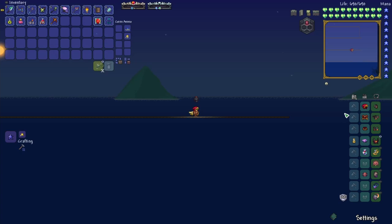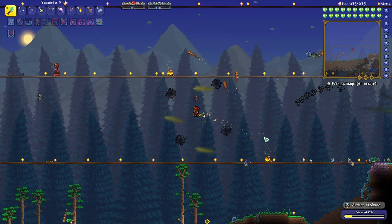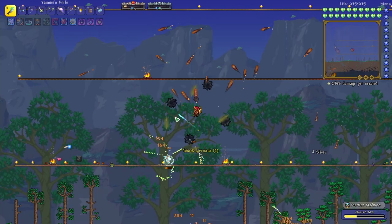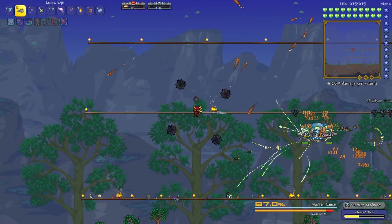I think it's time to find a Martian Saucer. We'll probably need to deactivate all of our summons for that and take off our set bonus, then start up the Martian Invasion. I just teleported back to base and we've got Martians everywhere. I have a feeling this is actually going to be a really easy event — we're doing just so much damage. The hard thing about Martian Saucers is managing your dodges while still landing all of your hits. Okay, we've got our first Martian Saucer — it's gonna be easy.